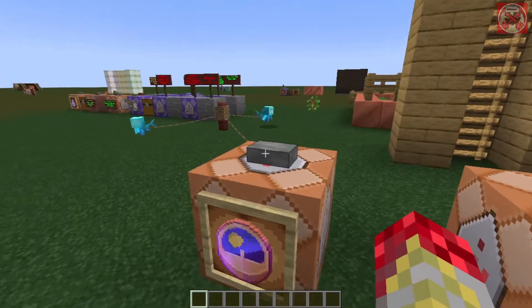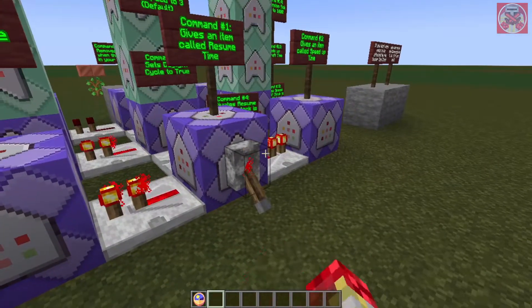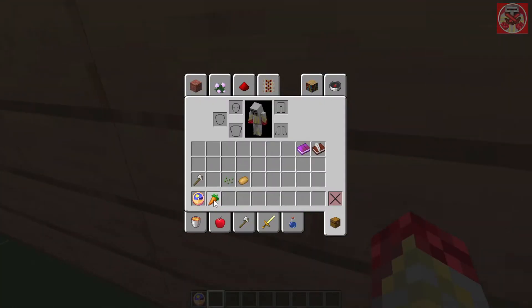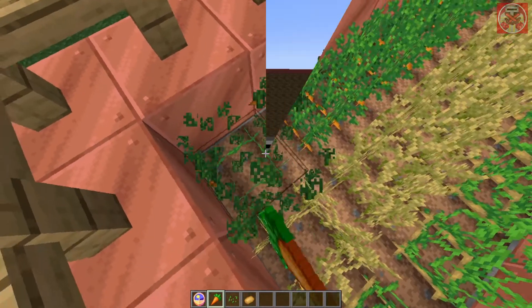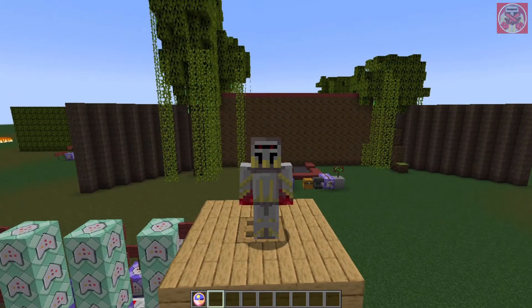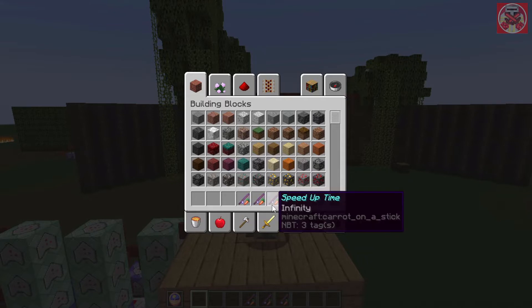First off, I'm going to demonstrate how this works. I've got the master time clock — let me turn this on. I also need to replant these crops real quick. Okay, everything's all set. When you hold the master time clock in your offhand you get a set of three options: stop time, resume time, and speed up time.